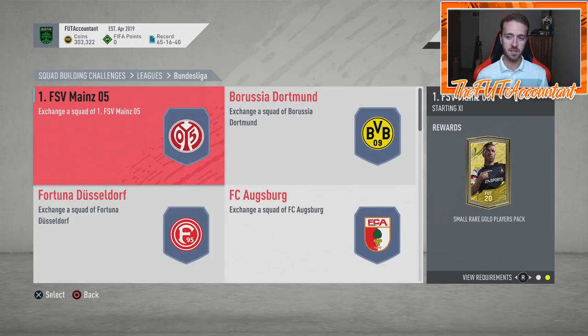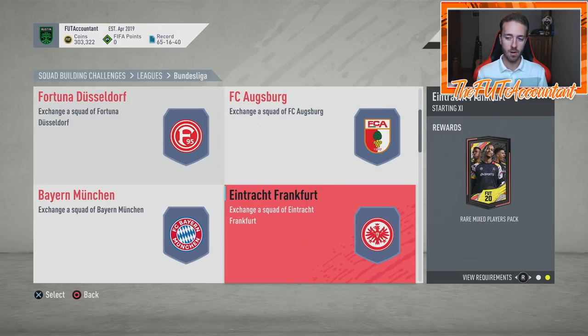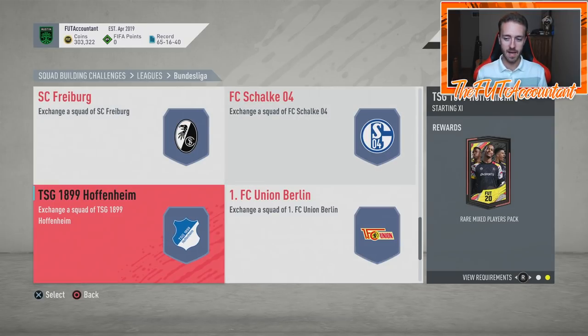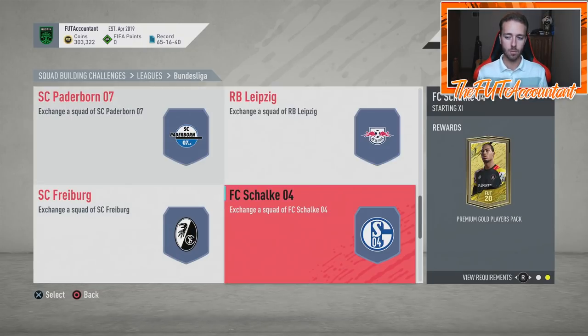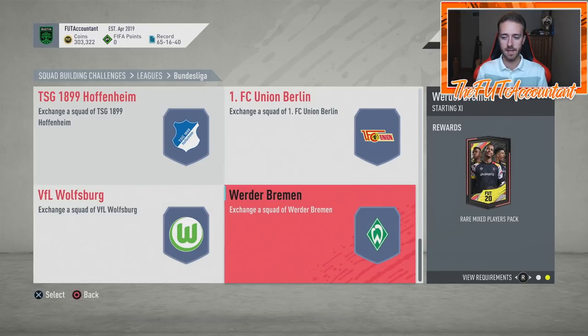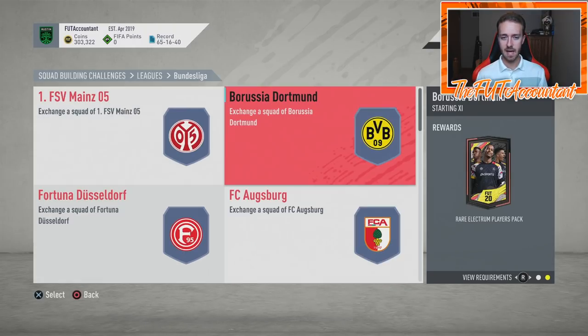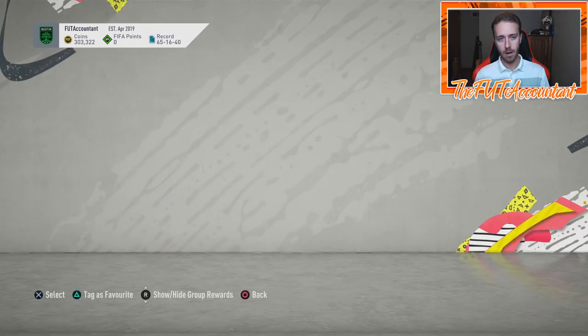As we look through all these packs for a lot of these challenges — a small rare gold players pack that's half of a 50k pack, rare electrum, rare mixed players pack, small gold players pack, mega pack, rare mixed, rare gold pack, prime electrum, premium gold. A lot of these packs are really solid. The worst one in here might be this electrum players pack or a jumbo premium gold pack. But honestly, for what you're paying for this SBC at the moment, you're getting a lot of decent packs. This is a way that you can grind packs by getting these cards throughout the year — maybe you get them from a pack pull, storing them in your club and chipping away at those SBCs.